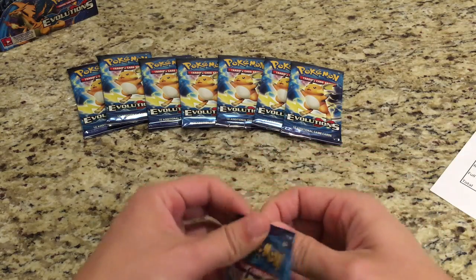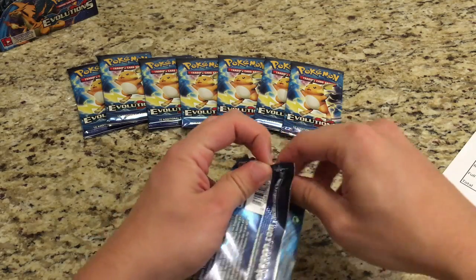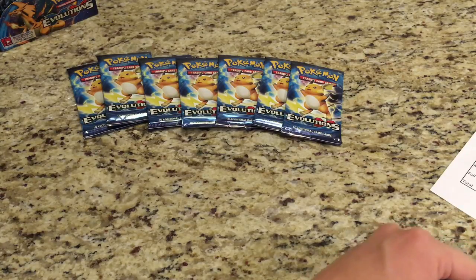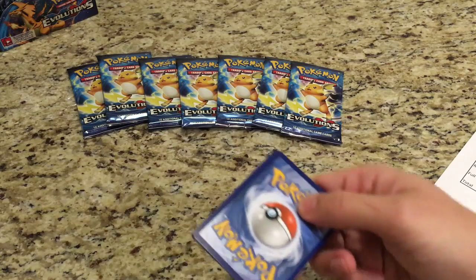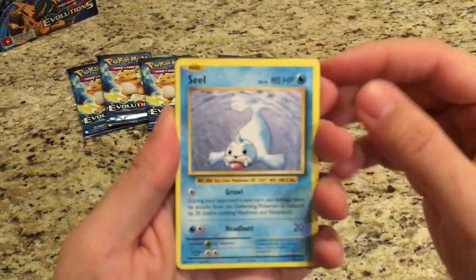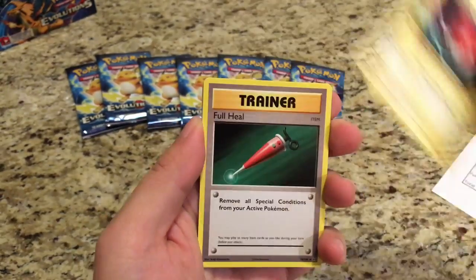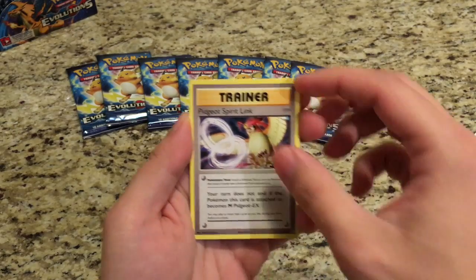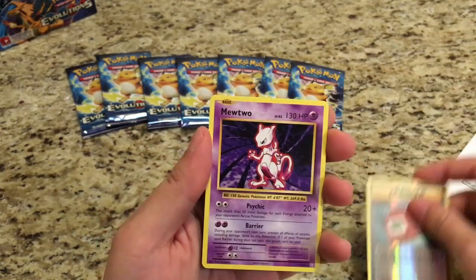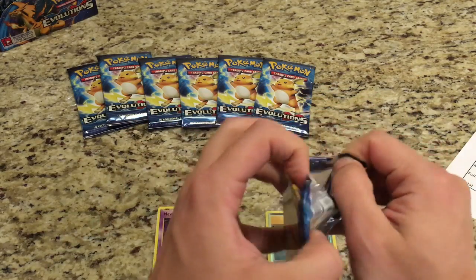Our first pack. We start off with Seal, Magnemite, Gastly, Poliwag, Full Heal, Full Restore, Porygon, Pidgeot Spirit Link. The Reverse is a Reverse Pokedex, and the Rare is a Mewtwo. Too bad, no points there.